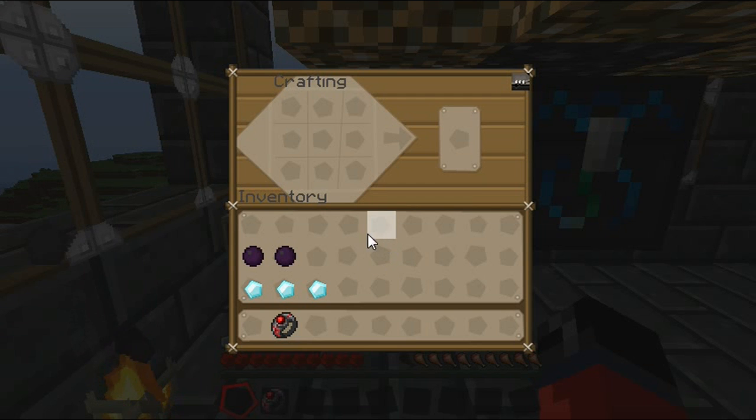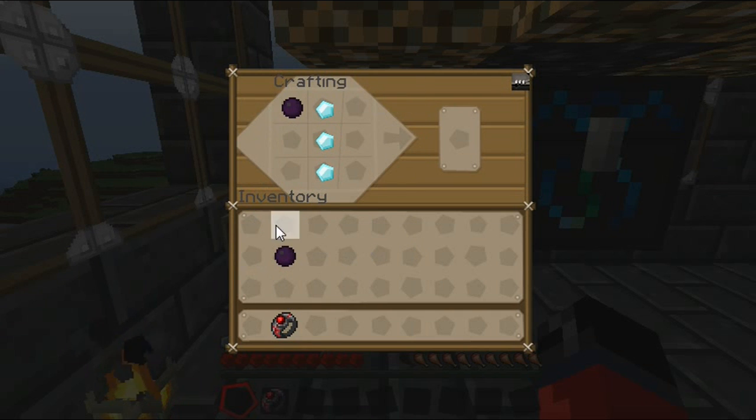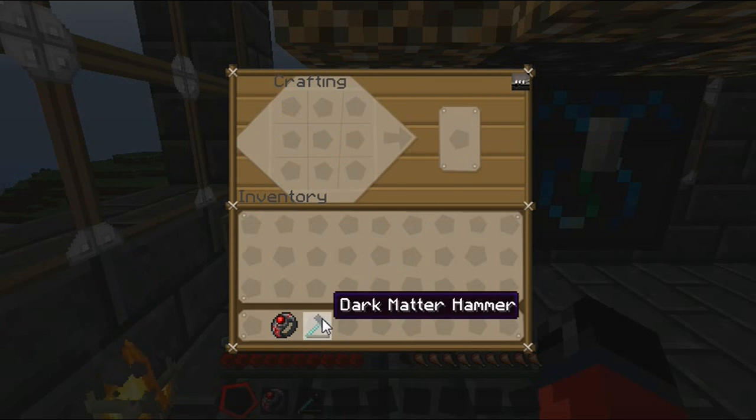In order to craft a dark matter hammer, you can find the items over here in the left hand corner in the grid. Once you have them, you place them in the crafting grid like so, and this will then produce one dark matter hammer.